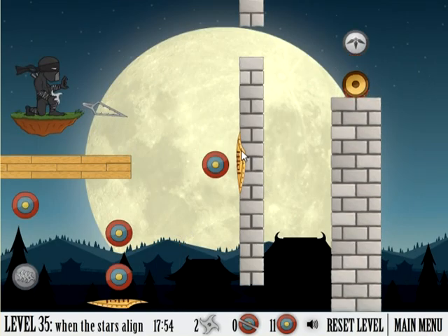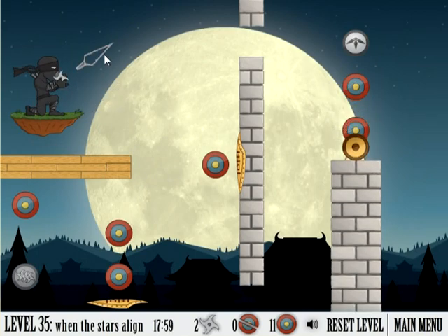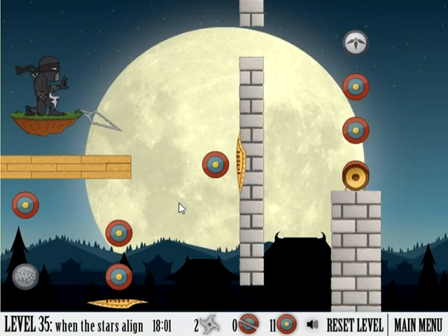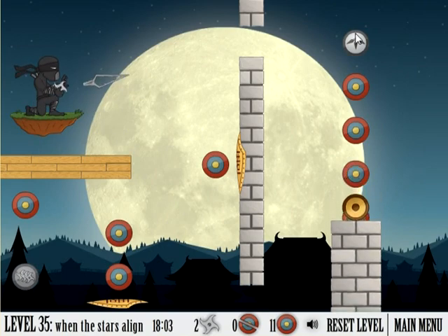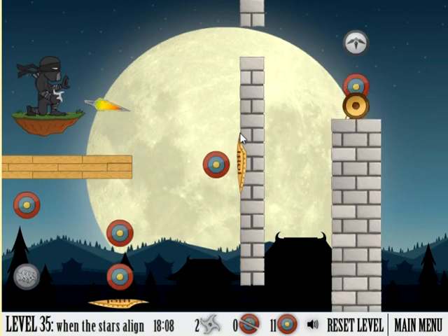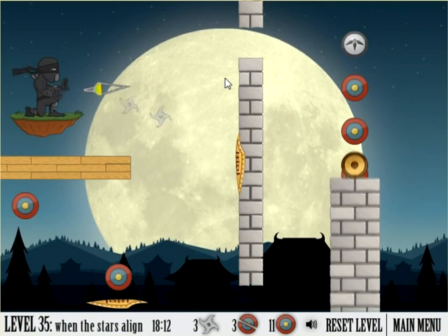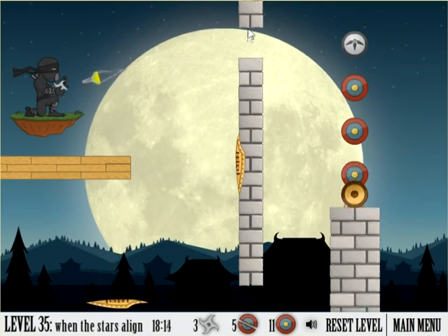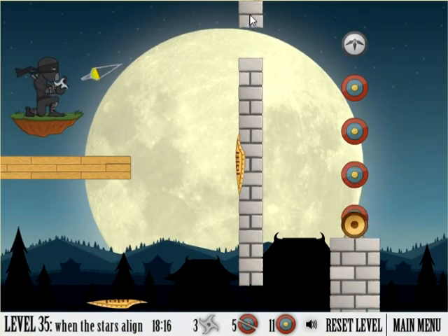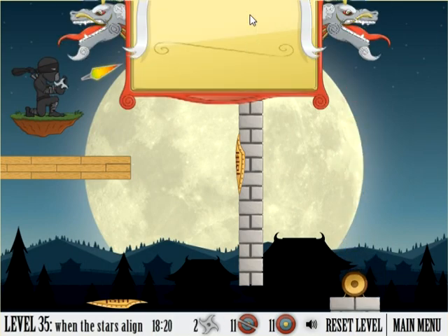Thirty-five. This one goes pretty quick, so I'm going to end up resetting it. Basically, you want to full power those three right there, and then just a simple click, and then get it over that wall. Looks something like this. And then a lighter click up here, and then right between those two pieces of stone slab, you can actually full power. It's a nice thing to know.